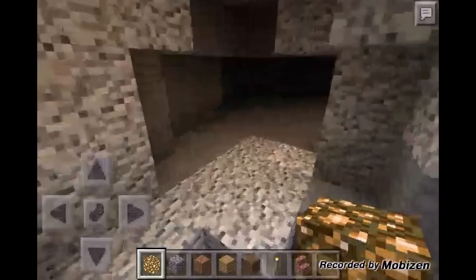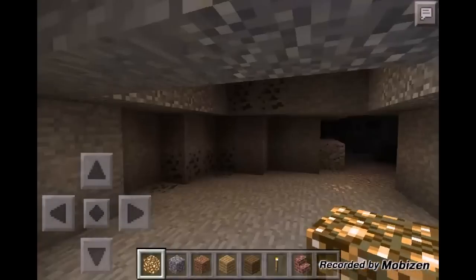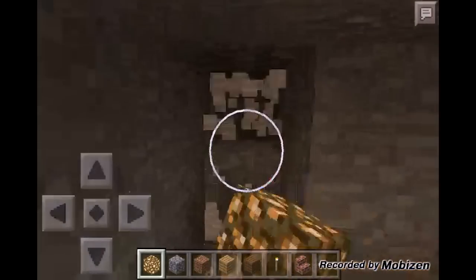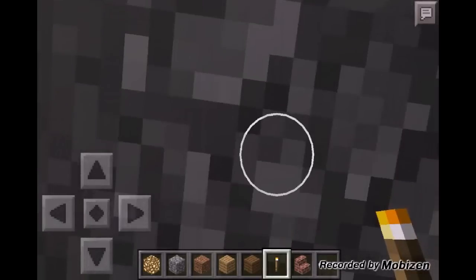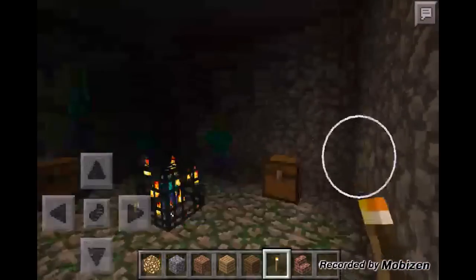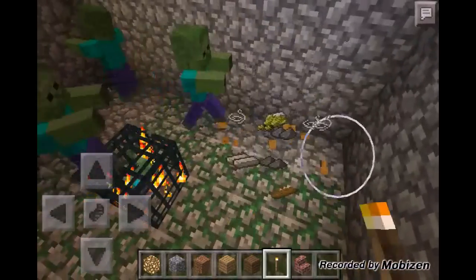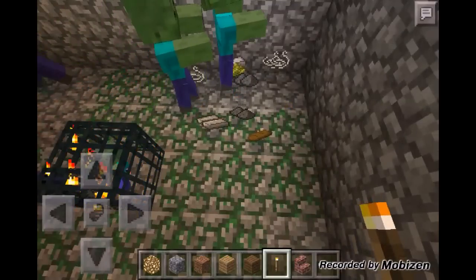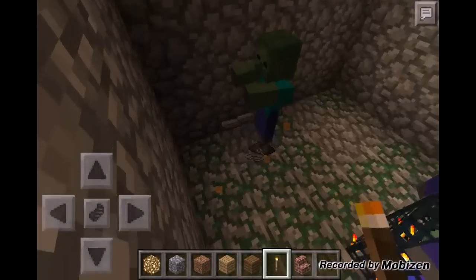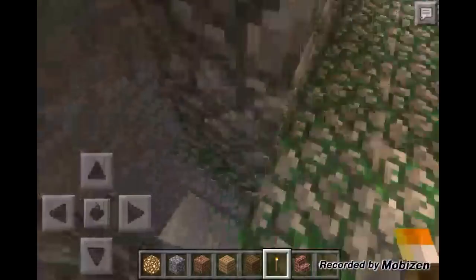If you keep going straight and get to this specific location where it starts getting too wide, too tall — that's where you want to keep looking. Right next to this coal, if you actually dig right here, you'll find a zombie spawner. Be careful when you come in here. Inside we have two chests — sometimes it's only one. One has iron, gunpowder, wheat, iron, string, and some bread. The other has gunpowder, string, iron, and I think there's a bucket in here somewhere.